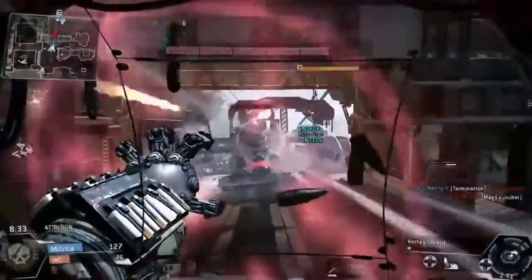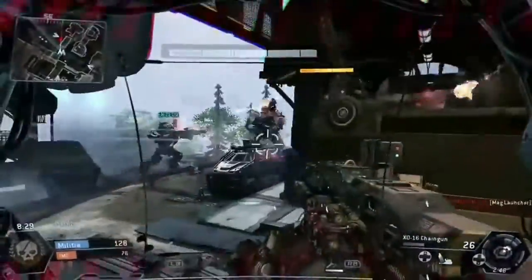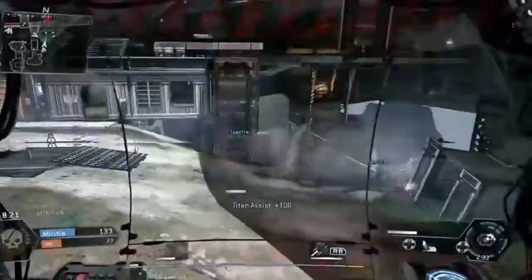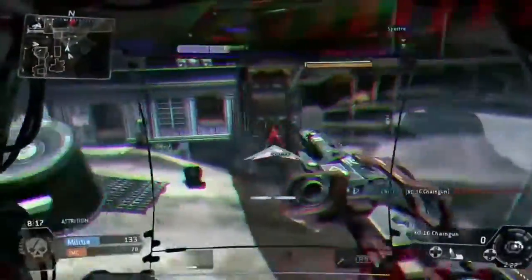Critical damage. Take cover. A friendly Titan is attacking your target. Warning — threats attacking. Enemy Titan has ejected. An enemy pilot is attacking him.